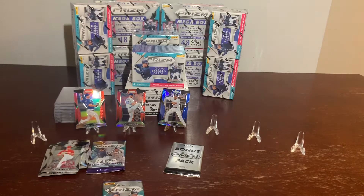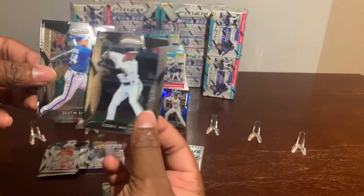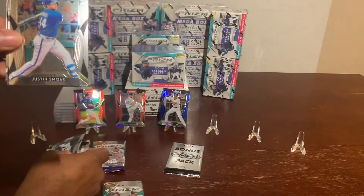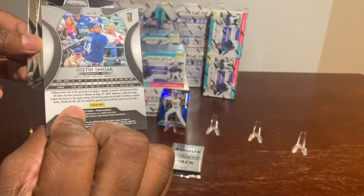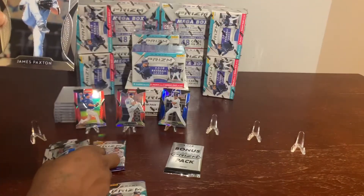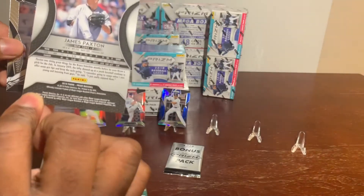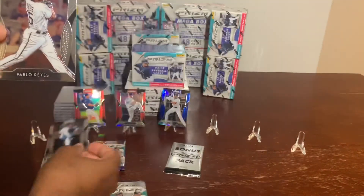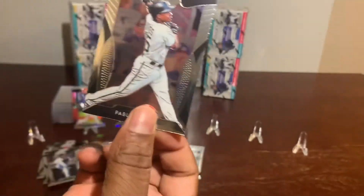Up next, popping to the screen: Cedric Mullins rookie, Justin Smoak, James Paxton, and Pablo Reyes rookie card. It's not a Prizm.